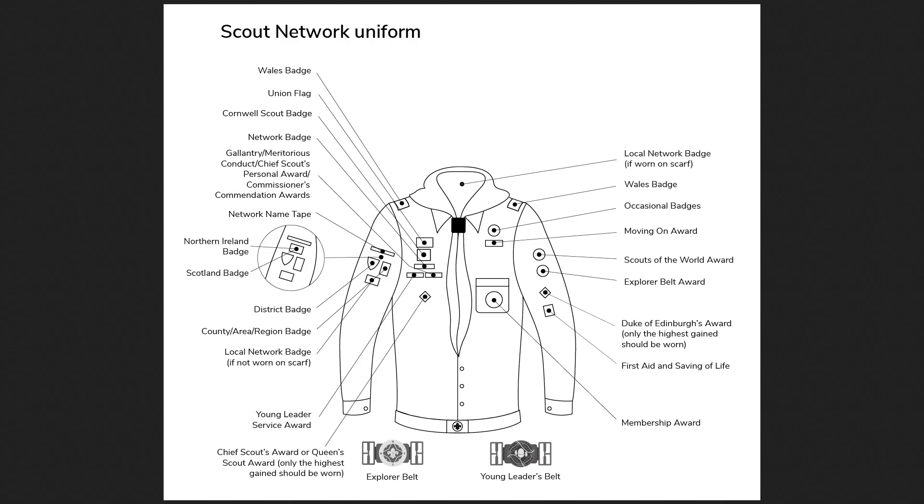Beyond this, there's not much else to mention. On formal occasions you can wear a blue tie instead of a neckerchief, but a neckerchief is nicer and more distinctive. If you're a member of your local active support network, there is an active support badge you can wear. If you're not sure what that is, it's to do with helping your group or district with extra manpower where they're lacking — talk to your district about that one.